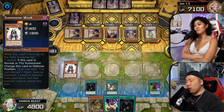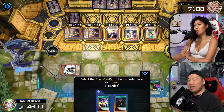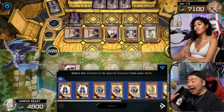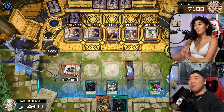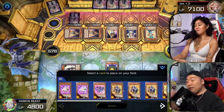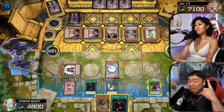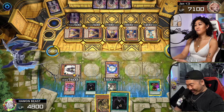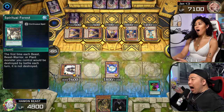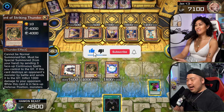We're going to Normal Summon Summoner Monk, and then it's going to turn into defense position. That's a really good card. And then we're going to use its effect to dump Thunder Crash from my hand to summon from my deck a Crystal Beast Sapphire Pegasus. We're going to go Pegasus effect to set to my side of the field a Crystal Beast Ruby Carbuncle. Because all the Crystal Beasts count as continuous spells, we're going to — by getting rid of these — summon out Hamon, the Lord of Striking Thunder.